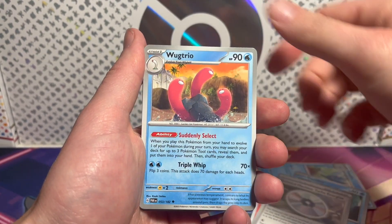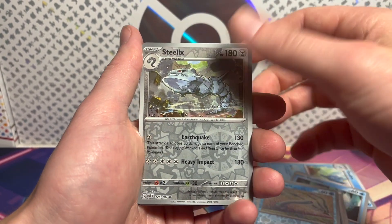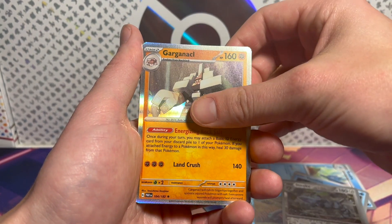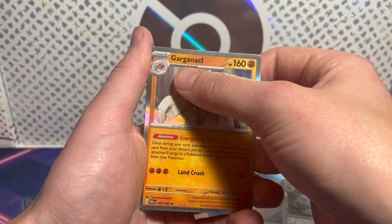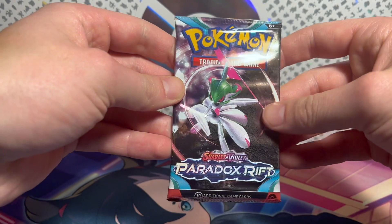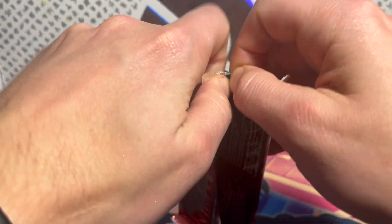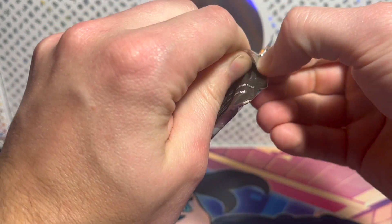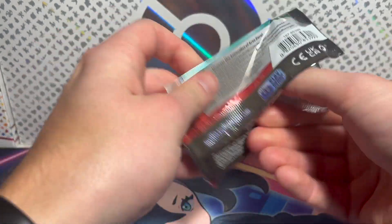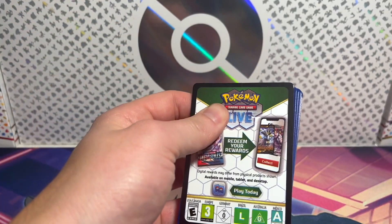Vanillite, TM Turbo Blindside. There's a Wiglett, there's a Steelix — has a good Special Illustration Rare in this set. And there's a Garganacl. How do you say Garganacl — do you say Garganical or Garganacal? Definitely not Garganacal. The Iron Valiant card in this set is way better than the Roaring Moon EX. I have no idea why Roaring Moon EX is the top card of the set, but it is.